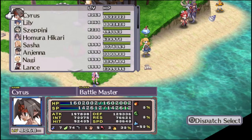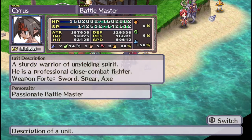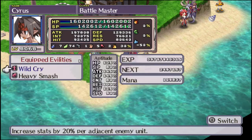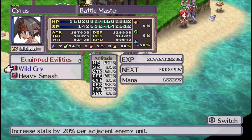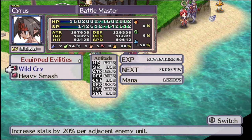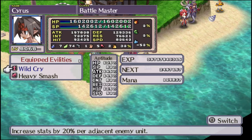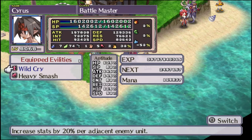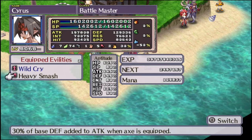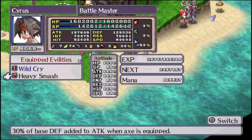Let us begin with the Warrior. Male warriors like swords, spears, and axes. They learn 5 each of the sword and spear skills and 6 axe skills. Their aptitudes very highly favor attack and defense, so definitely a very rough and tumble sort of melee class. Their core ability, Wildcry, increases their stats when there are enemies adjacent to them. Their other ability, Heavy Smash, favors axes — their defense goes up when an axe is equipped.